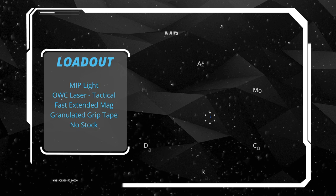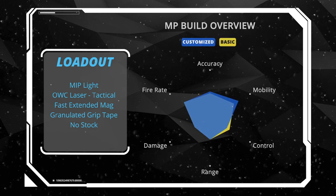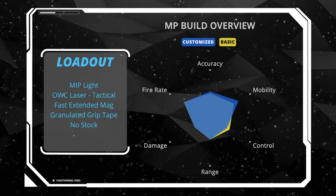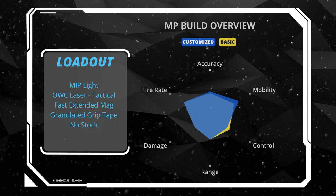To sum up, this is a mobility build with a fast extended mag, specially designed for MP. It improves the accuracy and ADS speed of the weapon at the cost of vertical recoil. Now let's move on to the BR build.